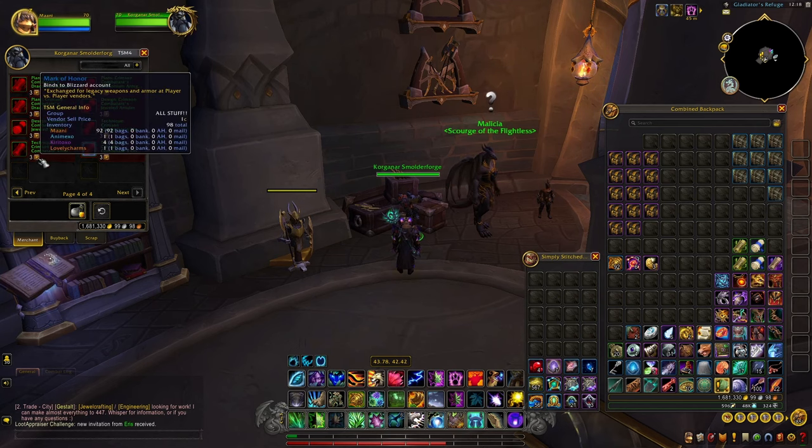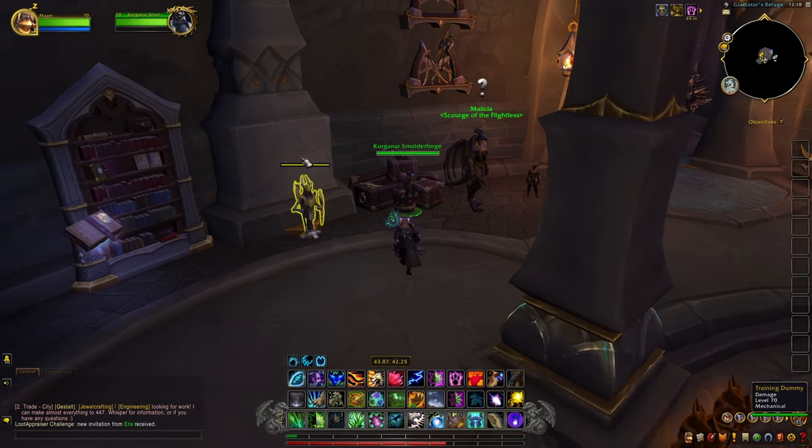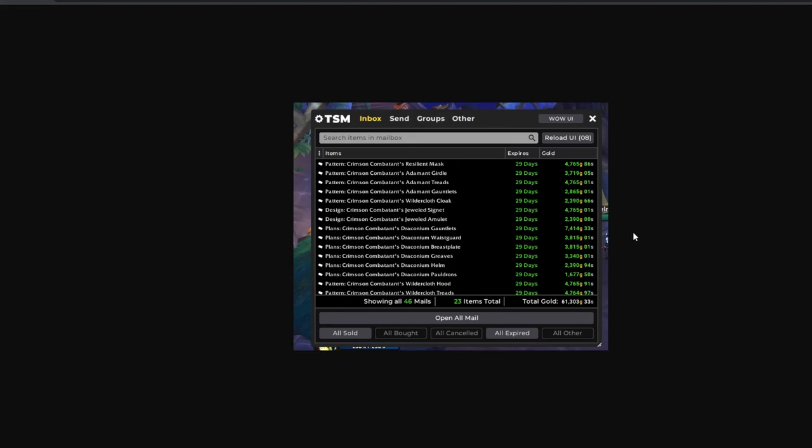Here is a screenshot from someone in my Discord who showed me these patterns for PvP. As you can see, he's got a bunch of different crimson plans that are selling quite ridiculously on the auction house. He sold most of them — all of them — at 61k within the first day of listing them. That's great value if you can do this per day: 60k plus depending on how many Mark of Honor you can farm up in a day.